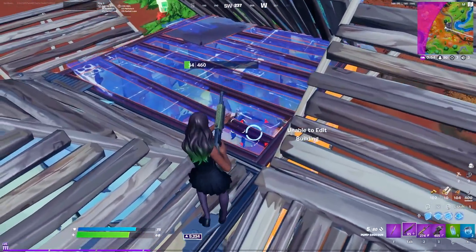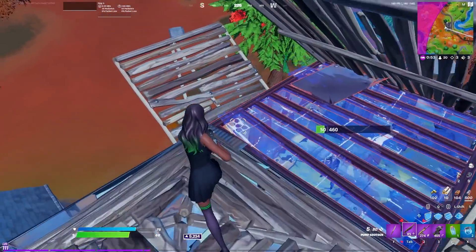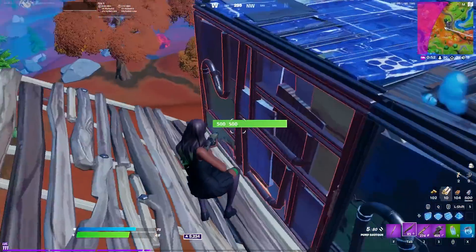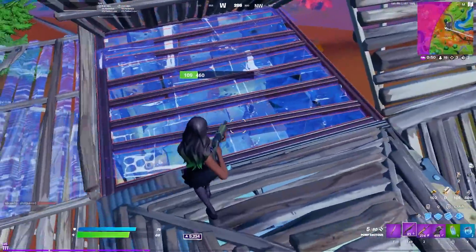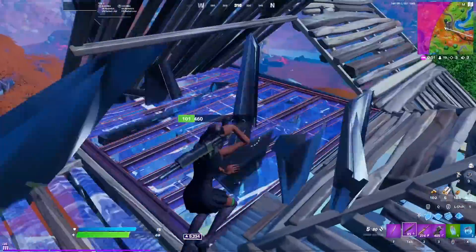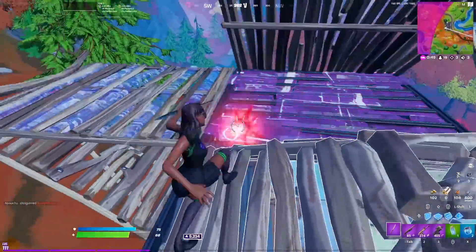Once I feel that the wall is pretty weak, I run up to it and try and axe it with my pickaxe to take it. Then I do this little strat where I drop down on the stair and jump up and grab the wall — this is a really good box-fighting strat. Nine times out of ten I usually get that floor up top, but he was expecting it since the wall was weak.